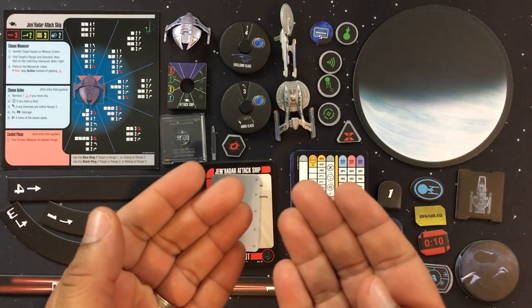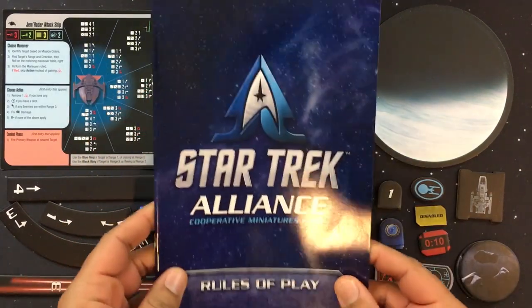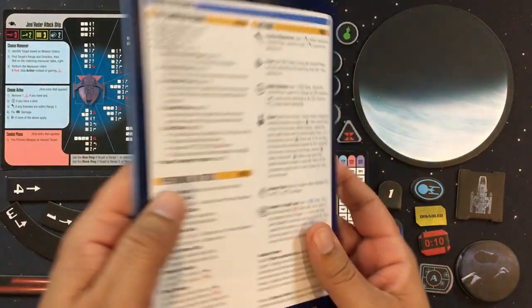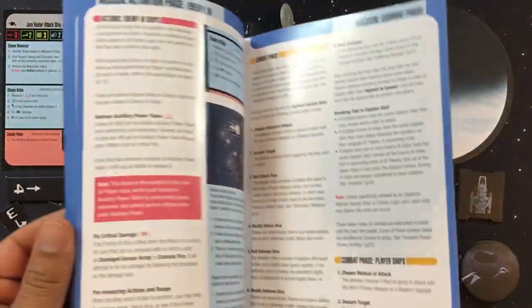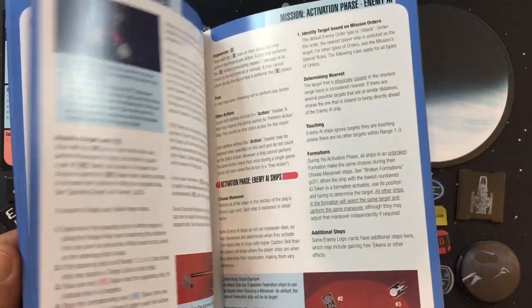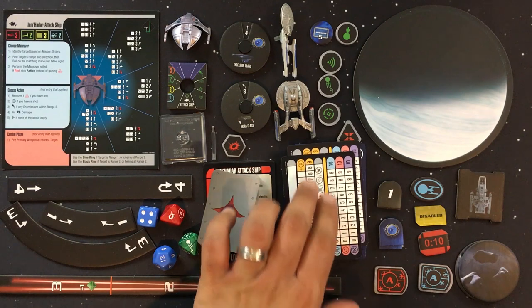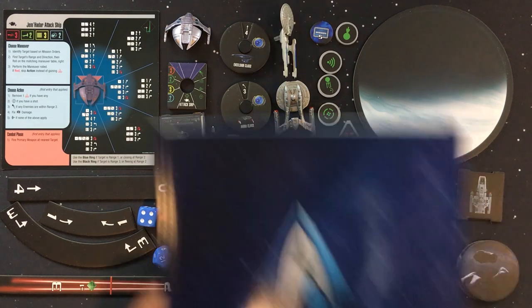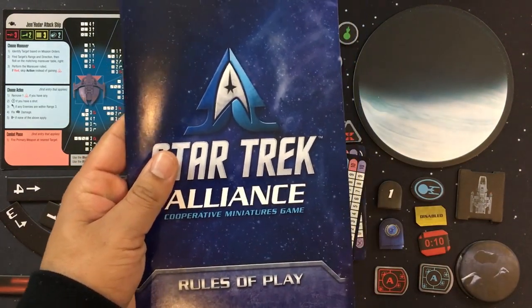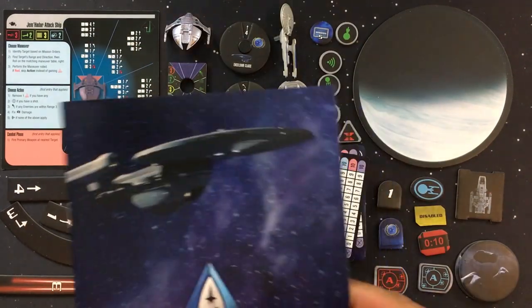Let's take a quick look at the components for Star Trek Alliance. We'll start with the two rule books. This is the Rules of Play, which has a nice reference guide on the back. The layout is very good, though it is a little rules-heavy. Just remember this rule book also contains a lot of Attack Wing rules alongside the Alliance-specific rules.